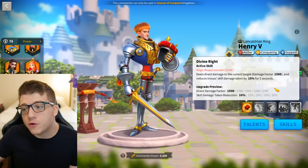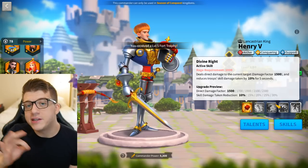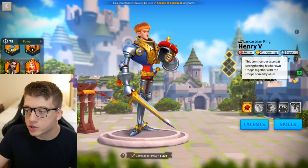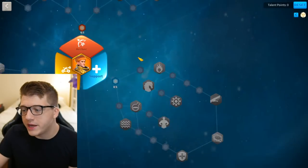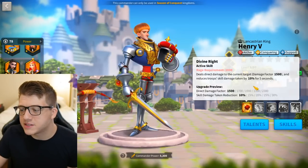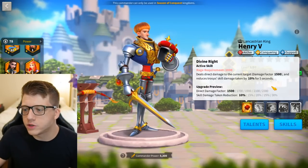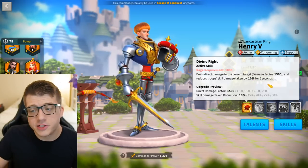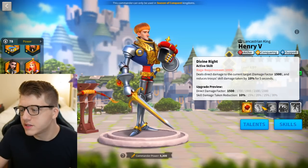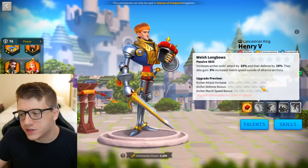Henry has the same insane single-target nuke as Boudica, except he gives himself a five-second buff where you take 30% less skill damage. With the rage engine on YSG you're going to be popping this off faster, which is really nice. The support tree gives you 150 rage every time you fire an active skill via Rejuvenate, so you'll be popping this skill pretty frequently. A five-second skill damage taken reduction is going to be up most of the time, especially in longer fights.